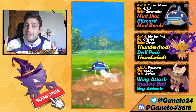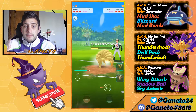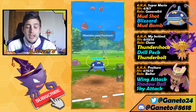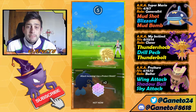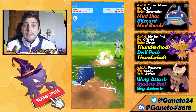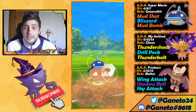Whiscash has quite nice coverage against the meta because of its unique typing being part Water, part Ground. It can go pretty well against anything that is not Grass. Grass is not that much of a problem in Remix Cup because people do not tend to run Grass types, due to too many Flying types, too many Fire types, and too many Poison types.